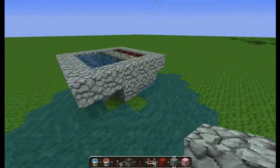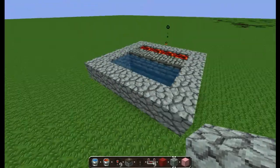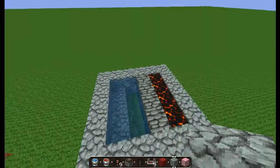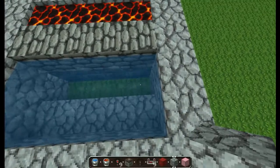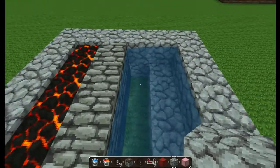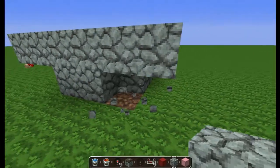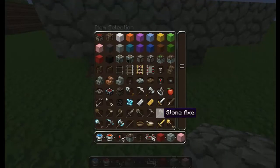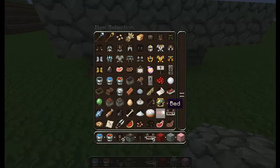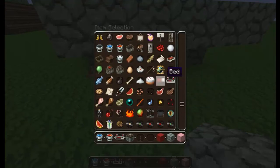We've got a bit of leak there, but that's basically the main system. So what you're going to want to do next — you're going to want to get redstone repeaters. I've already got them, along with redstone and a redstone torch.